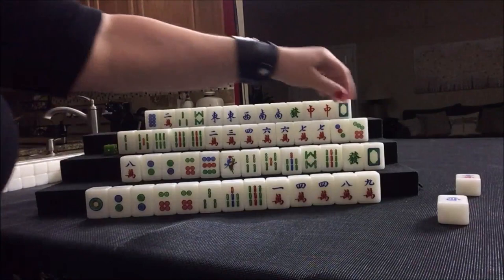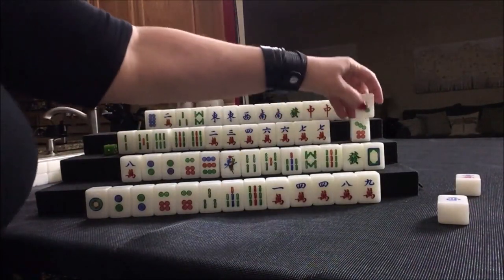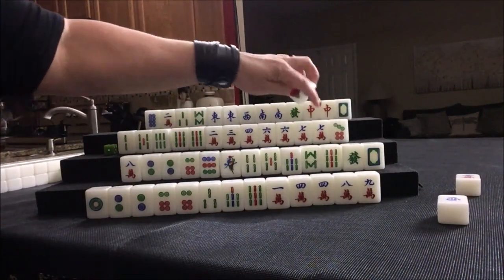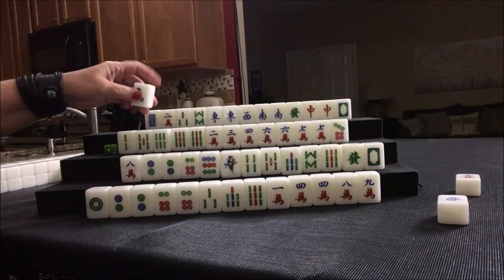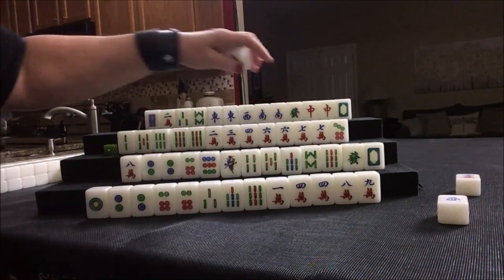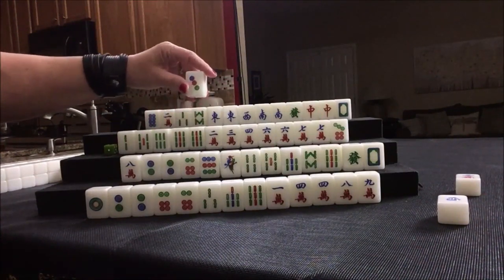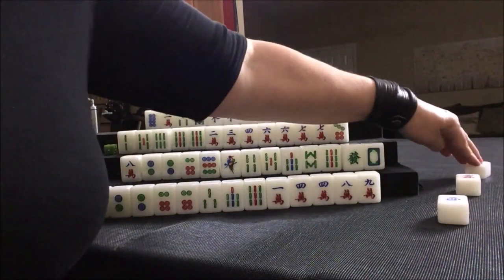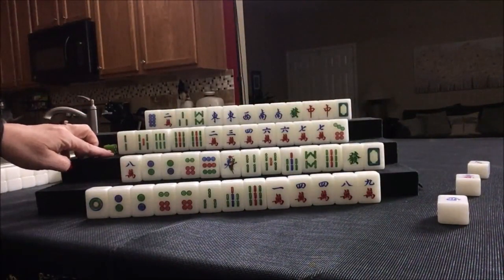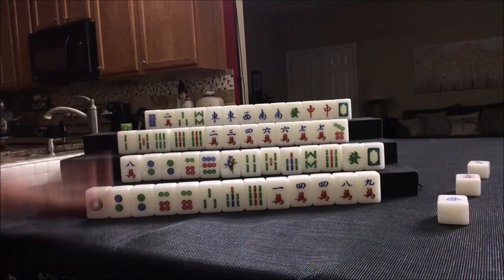Let's void a suit. We have a six, six, seven, and a seven. Let's keep the seven and see what happens. If we get a six dot or an eight dot, maybe we could do Mixed Triple Chow with five, six, seven and still use the nines. So let's discard that three dot. Nobody can take it, so we'll draw.